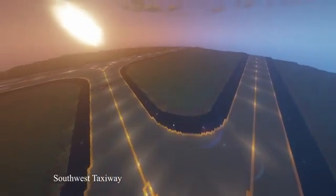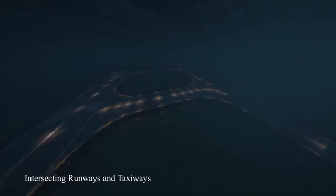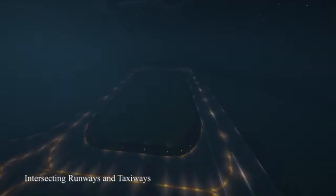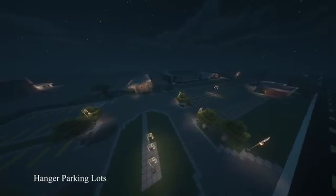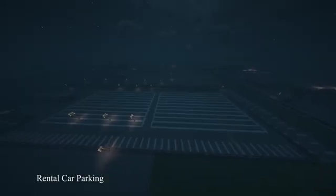Airport lighting is separated into several categories — major runways have white lights, while taxiways usually have blue lights. I was unable to portray the taxiways' blue lights because Minecraft's game engine currently only supports one color of light. So what I did was put blue stained glass over the lights to give them the appearance of blue lighting.